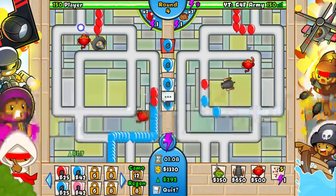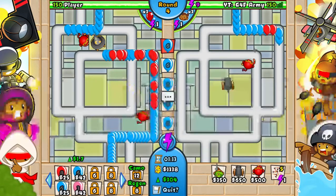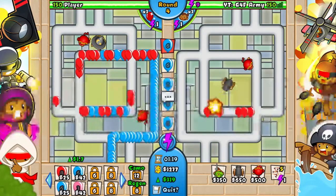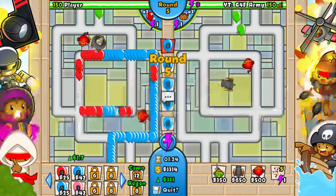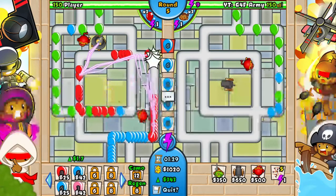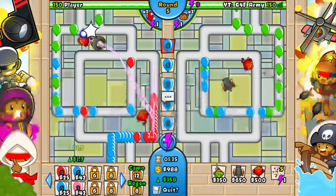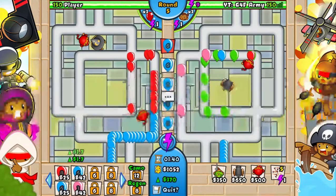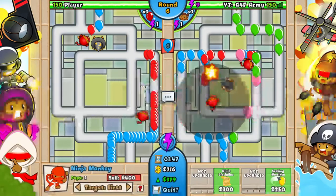As soon as the game starts, on round two you want to get your eco up to about 350, 400 at the max. As a new player you're not going late game — not past round 15 — because you don't have good enough towers. So stop eco at 400 max and wait.